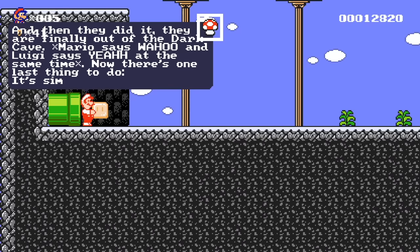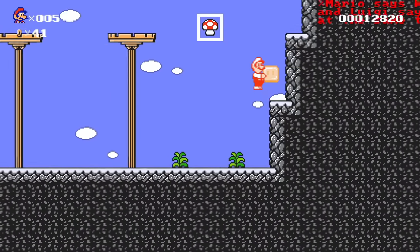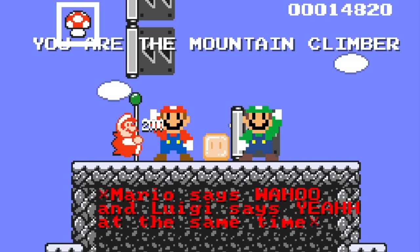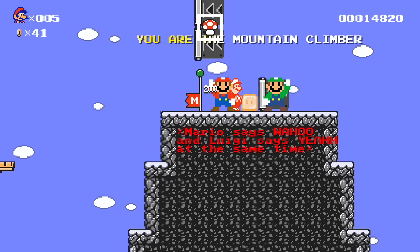We need to find our pocket lamb and then they did it — they're finally out of the dark cave! Now there's one last thing to do: climb the mountain. Mario says wahoo and Luigi says yeah at the same time. You are the mountain climber — pocket lamb or not — we did it, and that's all that matters.